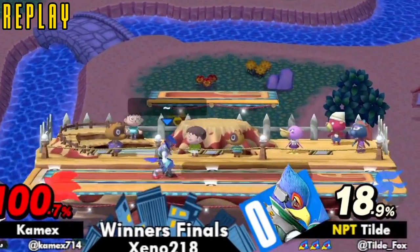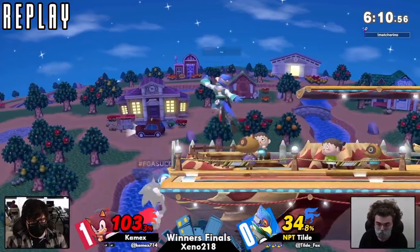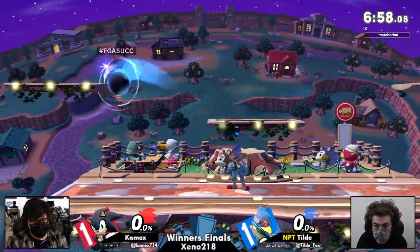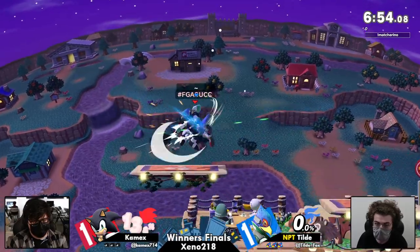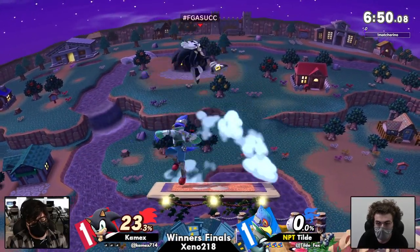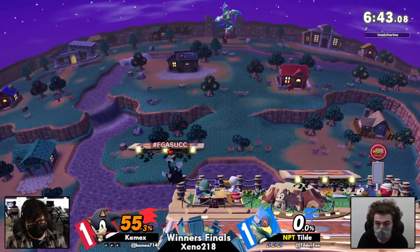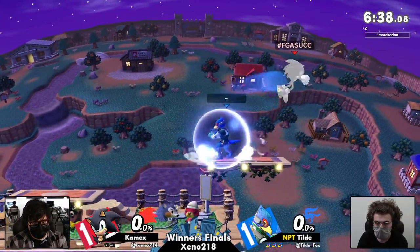Kameks, you just got to take a deep breath after a game like that. You kind of got stomped. Tilde just had momentum the whole time and you couldn't take it back. It happens. But now I like that you're going back to Town and City — you have some more space. You're not going to let Falco get what he wants, but you also got to make sure not to over-engage too much. I really feel like Tilde has been noticing a lot of Kameks' disadvantage options, and that is really tragic.